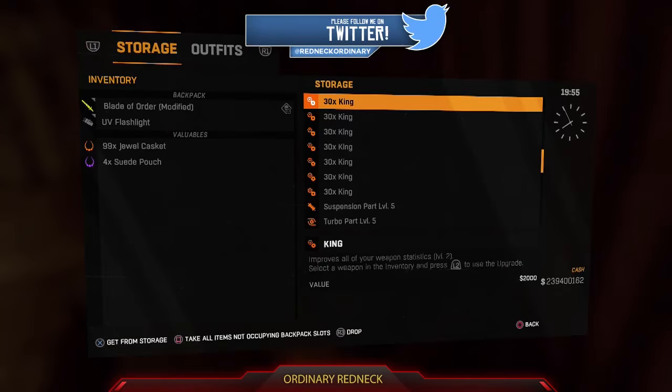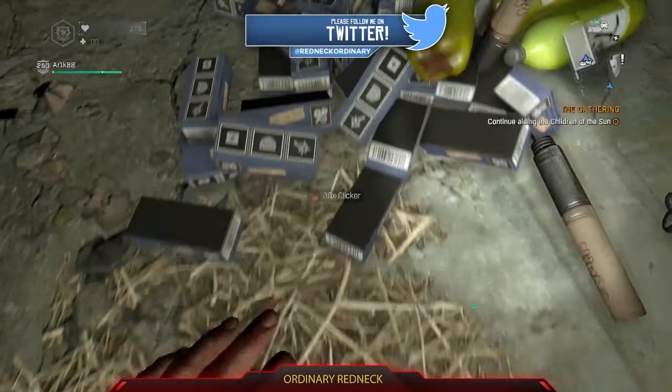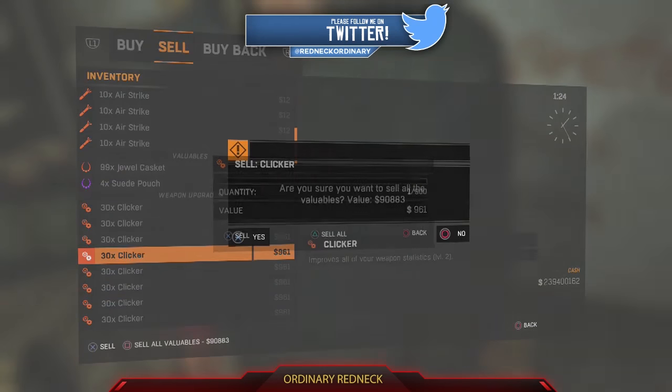For this glitch, you need to have a valuable like a jewel chest or pouch in your personal inventory, and then a stack of something large. Go to a merchant, preferably on normal since you'll get a better chance of buying ammo at a merchant on normal mode.